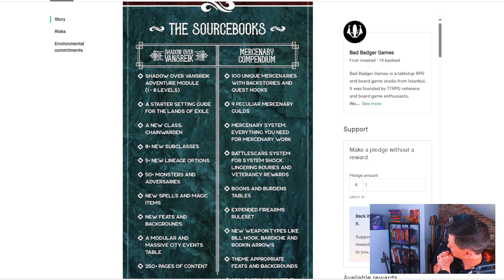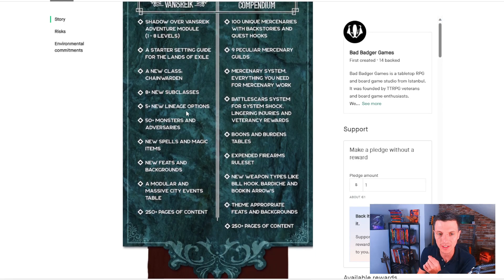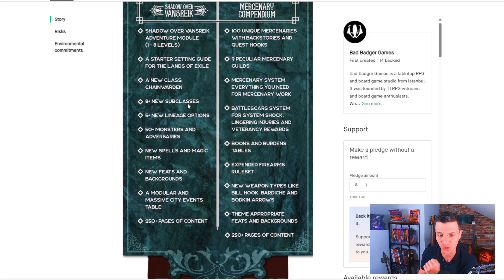Odyssey of the Dragonlords, for example, is one of those where you have subclasses, races, and everything that makes sense for that setting in one book. And that is what they're promising to do here. On one hand, there's one book — the Shadow over Vansrike adventure module — and they are delivering on that promise.